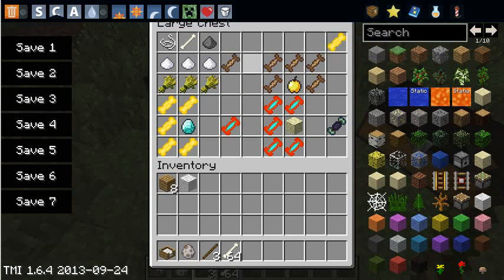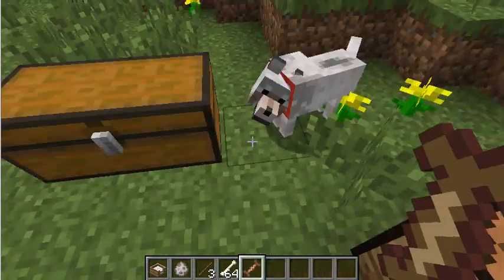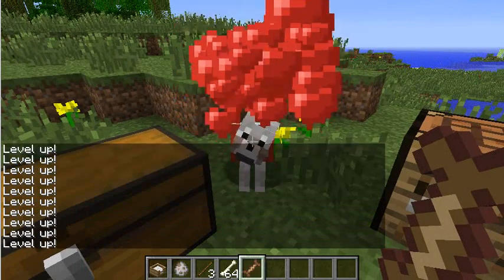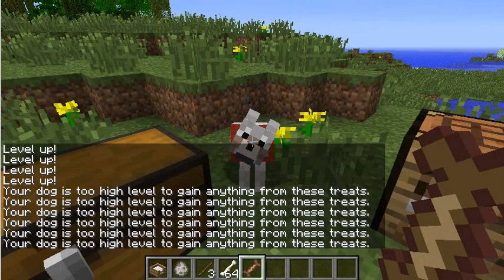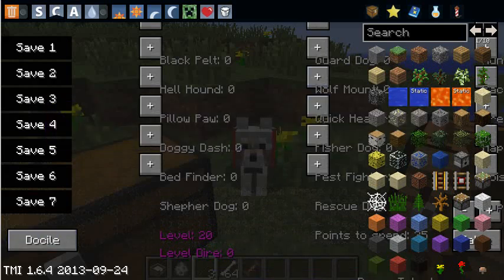So I'll just take one. You do the training treat — level up, level up, level up. Your dog is too high level for these treats. Then you use your stick and you get all this stuff — the talent menu — and it's very confusing with all this stuff.